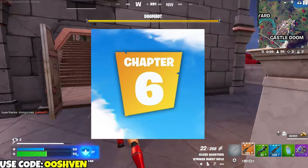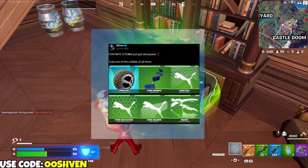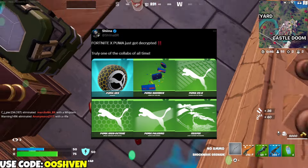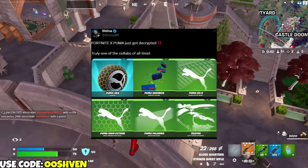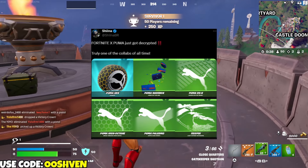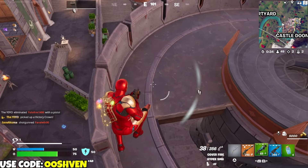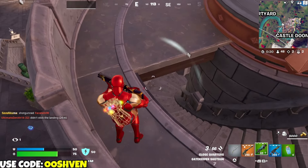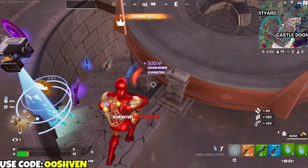Another thing coming through soon is Fortnite X Puma. It just got decrypted and it's coming to Fortnite very soon. We're going to be getting Puma wheels, a shoebox item which may be a contrail or back bling, and a ton of other things like decals, etc. Puma is officially coming through to Fortnite — it would be pretty cool to see a Puma skin as well.